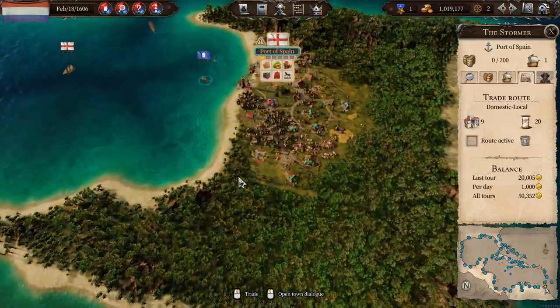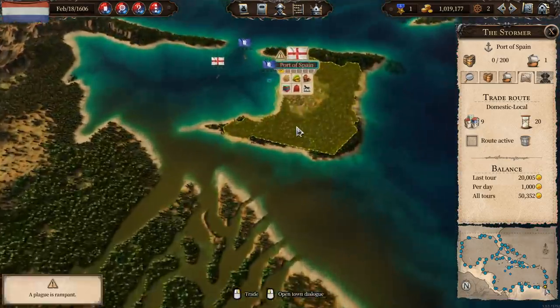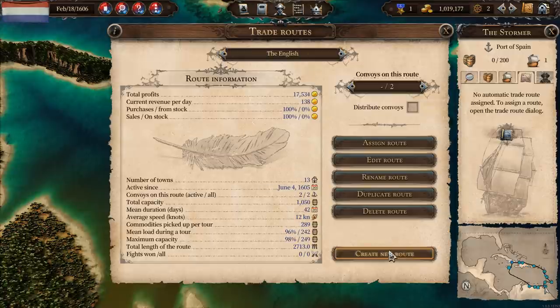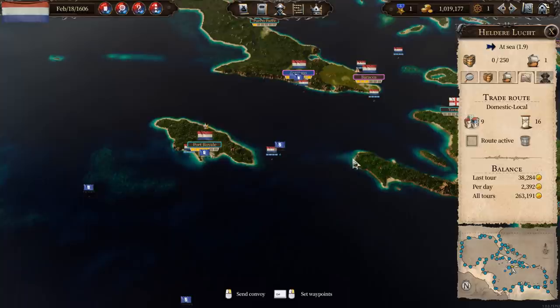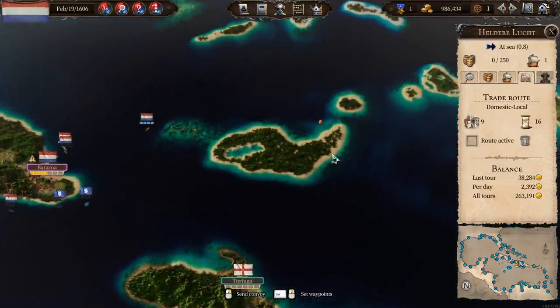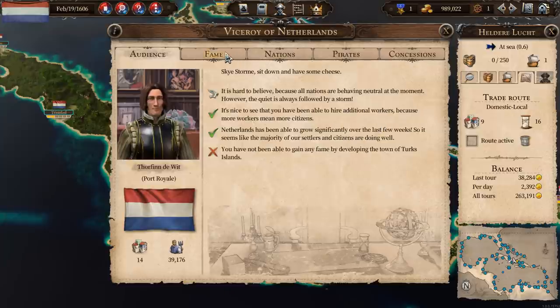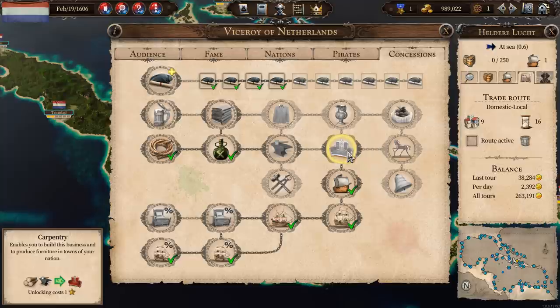I've got two free convoys. You've arrived at Port of Spain and we sold that stuff. I'm going to put you onto the English route. You were on domestic local - let's put you onto the English route. The Hellerlucht is going to look for the treasure and I've got a million to spend. I've got a fame point to spend - I'm going to spend it on carpentry because I want to get these four products going. This is where the real money is.